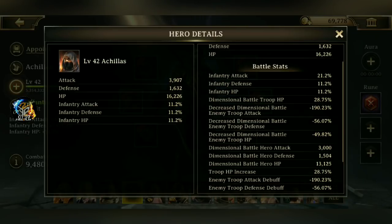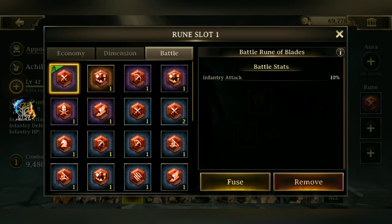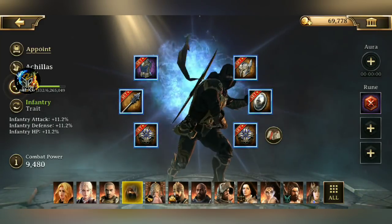This gear does increase my HP and defense, but it has no increase in attack. The only attack that you see is because he is an infantry hero, and I think he might also have infantry attack runes. There it is — that's how he has extra infantry attack.